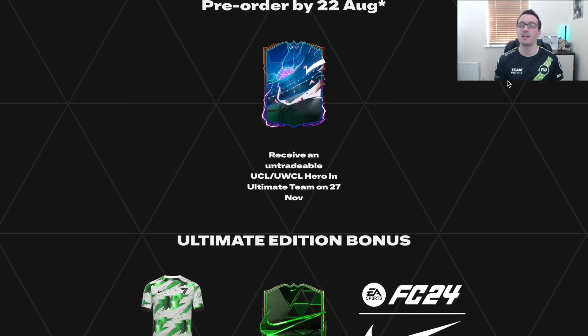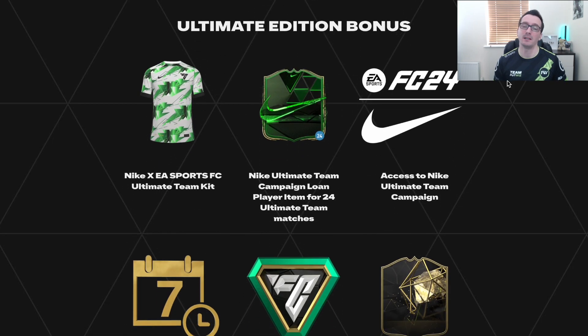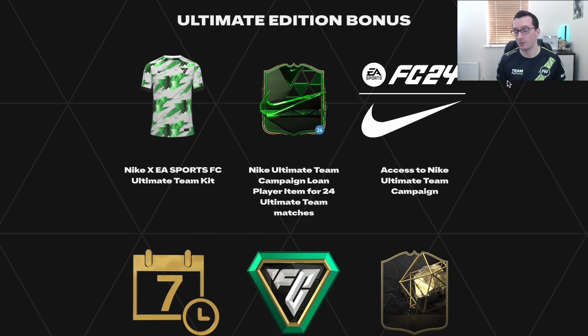With the Ultimate Edition you get a few extra benefits: seven days early access meaning you get it on September 22nd, 4600 FC points (formerly FIFA points), a UEFA Champions League hero if you pre-order by August 22nd, access to the Nike Ultimate Team campaign, a Nike Ultimate Team campaign loan item, a Nike x EA Sports FC Ultimate Team kit, and a Team of the Week 1 Ultimate Team player. Not too bad, but it's a lot of money.